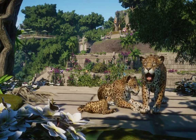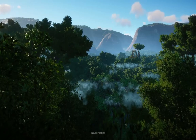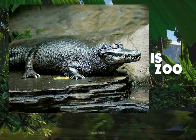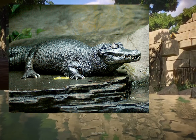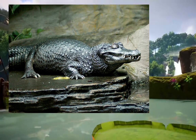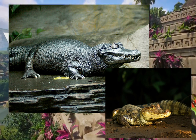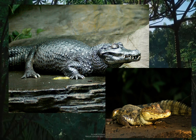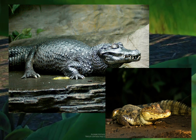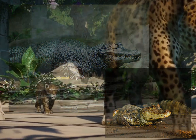Frontier always nails reptiles, so I think the black caiman would be a wonderful addition. We already have the Cuvier's dwarf caiman in the game — it's a beautiful animal, probably one of my favorites — but getting another caiman, whether it's the black caiman or the spectacled caiman, would be amazing to have.